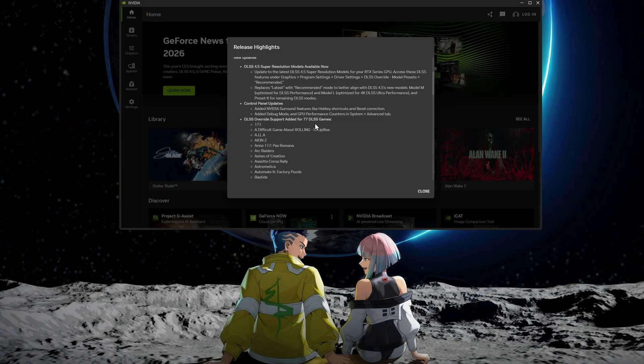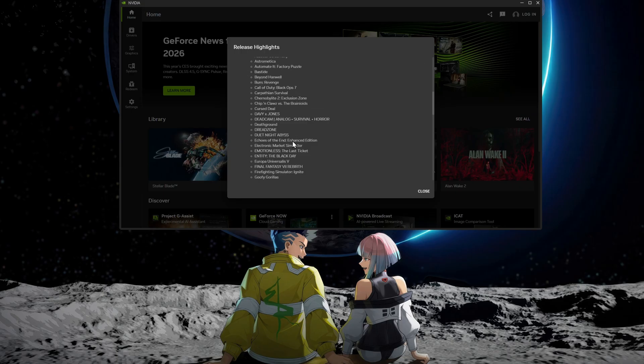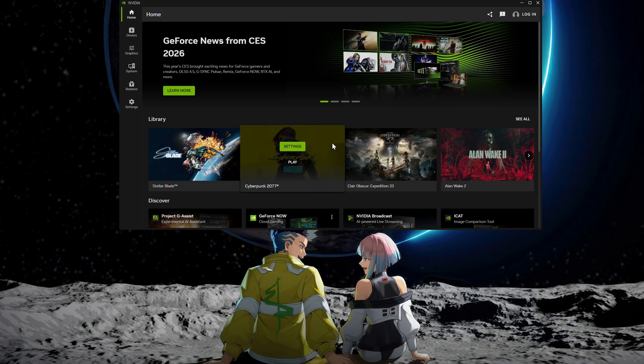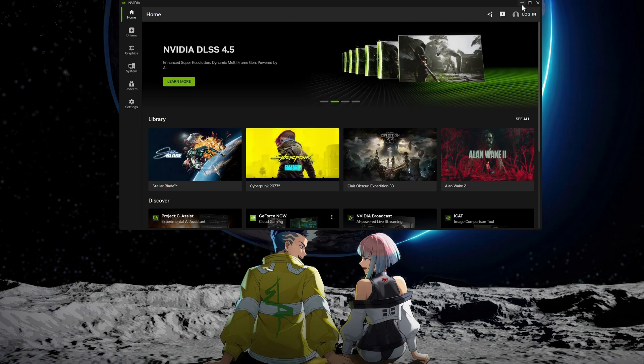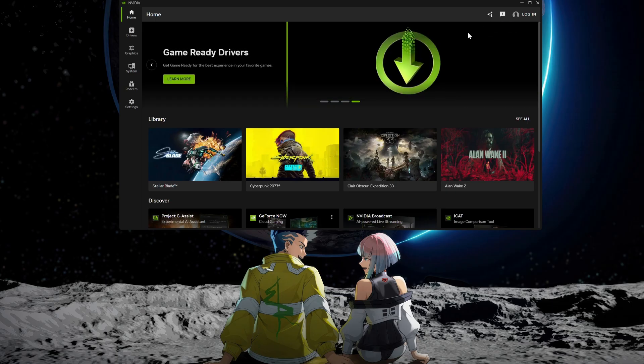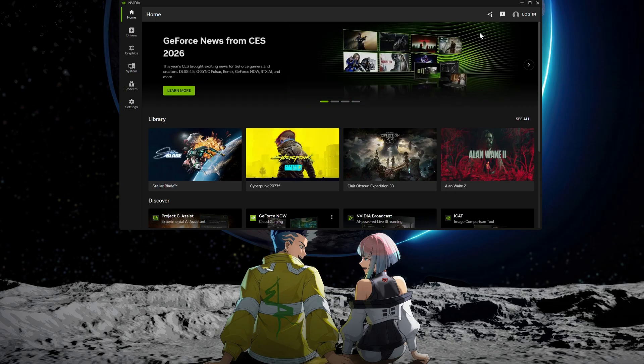They've also added the DLSS override to 77 additional games. We have Final Fantasy 7 Rebirth here — that one I have to give a try because it has terrible TAA, so that might be one I check out. What I'm going to do to demonstrate this is get into a game with the NVIDIA app overlay showing the model, and go from Performance mode to Ultra Performance mode to Balanced or Quality and see if the model changes on the fly. Probably in Cyberpunk 2077.